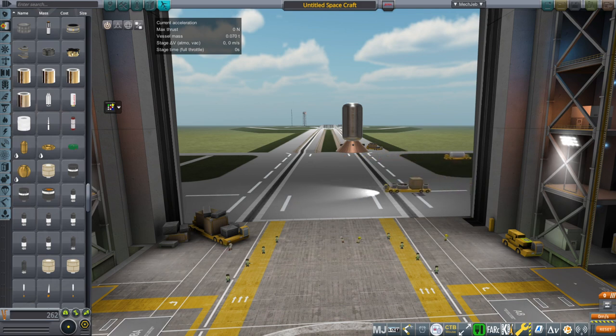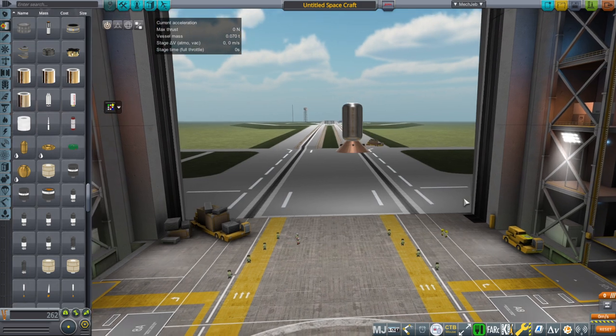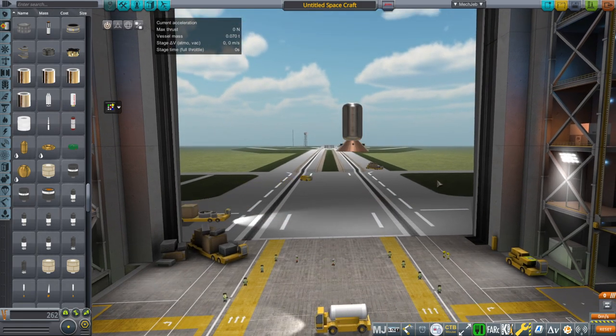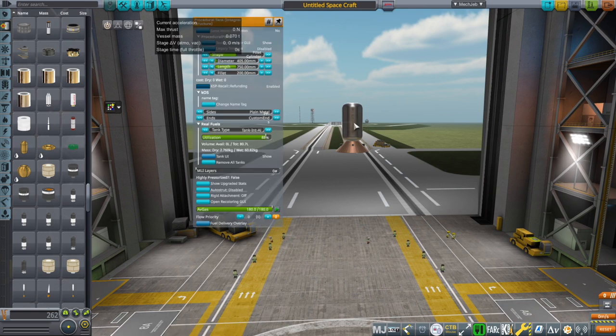Hello everyone, and welcome back to Realism Overall Sandbox on Kerbal Space Program 1.11. In this video, I'm going to try out my new model of the Astra Rocket 3 launcher. And recently it had a mishap, but we'll see first of all whether it can get to orbit normally with the numbers that I have, and then we'll see what happens if I turn an engine off. But here we have a test payload — this is just a procedural tank with avgas in it, it's 60 kilograms.